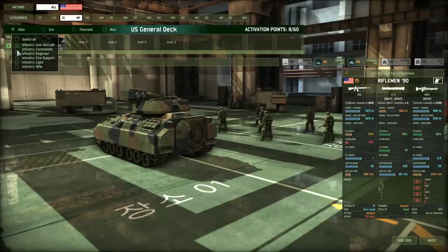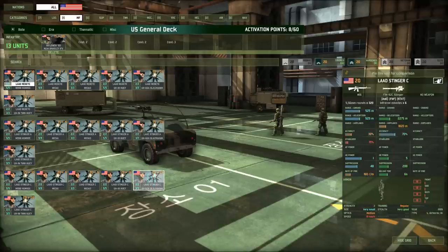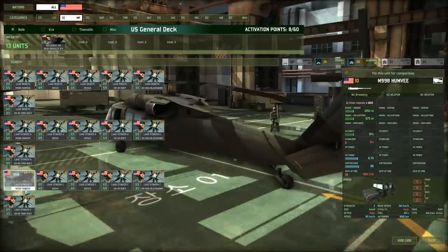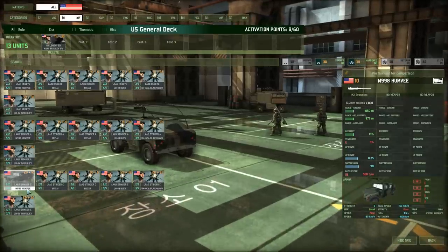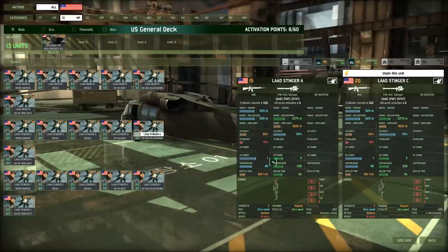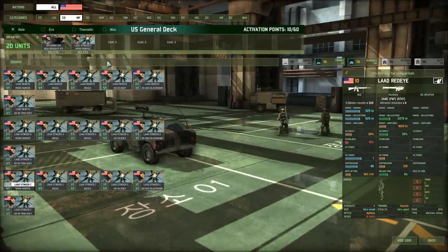Next, we're going with a group of anti-aircraft infantry units. You have the choice between Red-Eyes, Stinger A, and Stinger C — all available with various vehicles. These are usually the second group of units I bring in, so if they're going to a town I'll bring them in a Humvee. I'm going with the Stinger C because they have better accuracy than the Stinger A — 70% versus 50% — making the Stinger C more appropriate for my application.